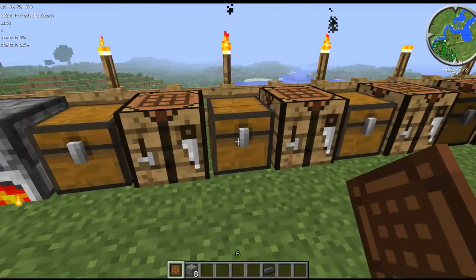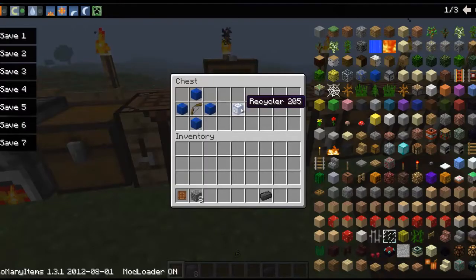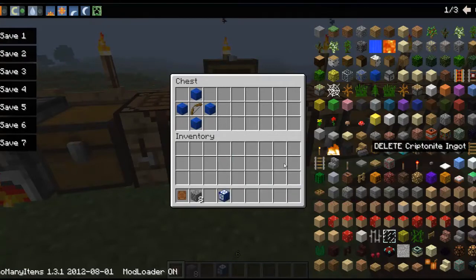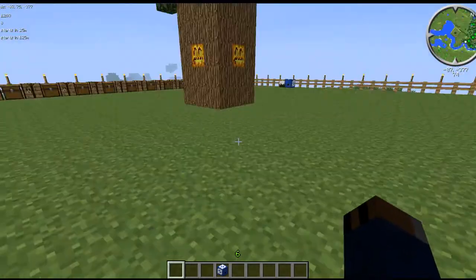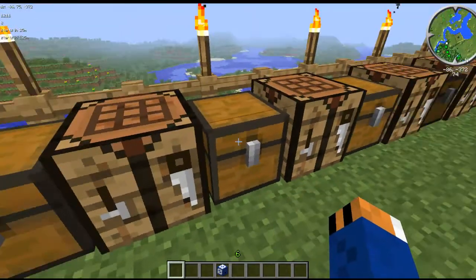Next on the list is a recycler. This is how you make it — finally a use for lapis. I'll show you what it does later; I have it set up over there. Let's go on to the next item.